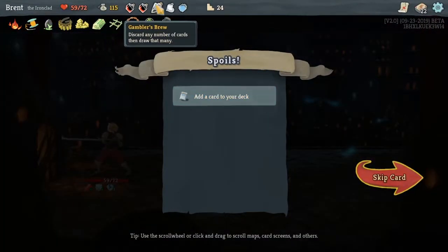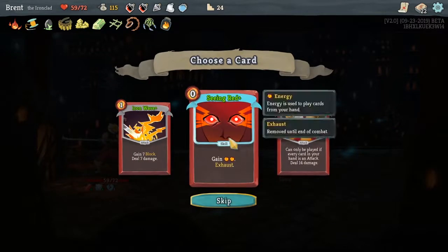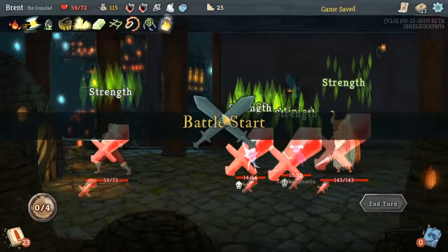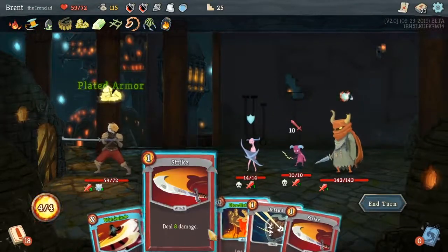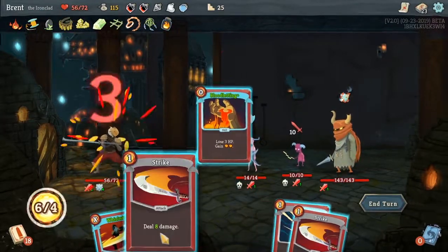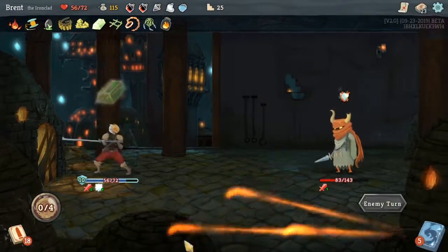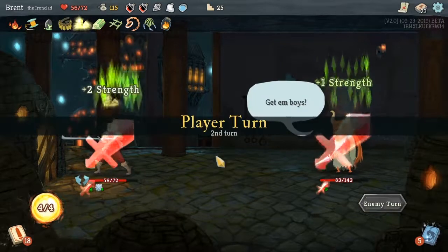Gambler's Brew — discard any number of cards and draw that many. It's really good. Another Seeing Red. We are adding so many energy upgrades. Oh yeah, this is one of my favorites. Take that three, deal that damage, in that turn. Get him, boys!